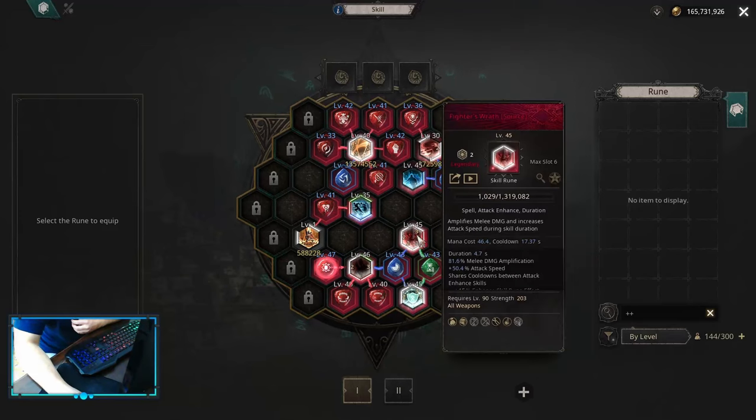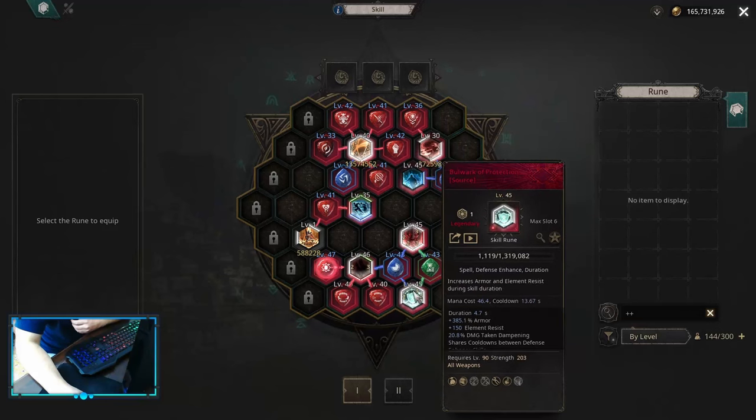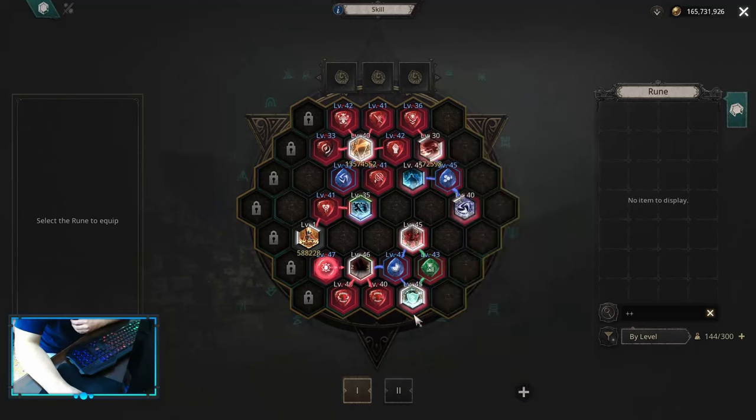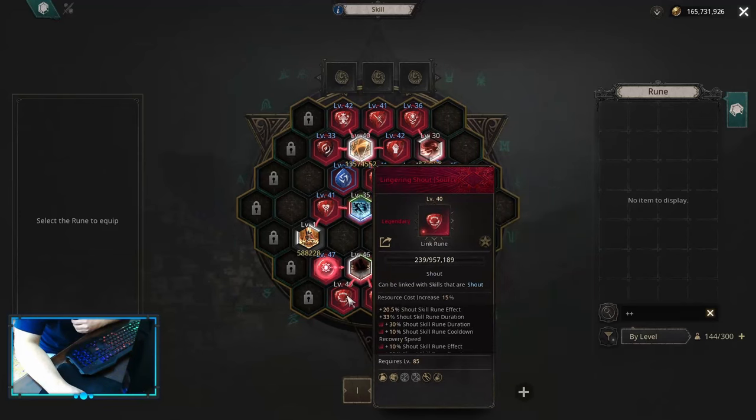On attack enhance you want to have fighter's wrath with increased duration and time acceleration. For defense enhance, bulwark protection with exactly the same links. For shadow provocation you want to have time acceleration, hushed shout, lingering shout, and then buff activation when hit so it would proc automatically.